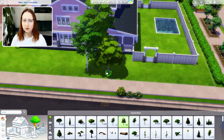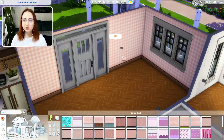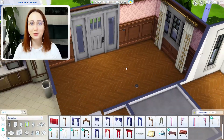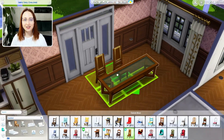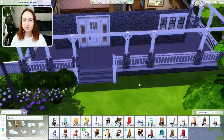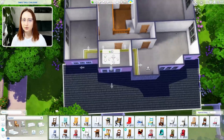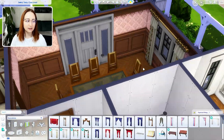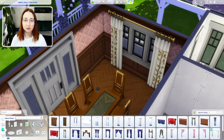All common areas are downstairs, except for the home gym which is upstairs along with all the bedrooms. All areas flow into one another very realistically in my opinion. So on the inside I start furnishing with the dining room — not with the kitchen as I always do. I thought that it was a fancy house back in the day and the current owners keep it in good condition, so they have a lot of expensive classic furniture and decor. I carried the swatches throughout the house. I used a Seasons set — the big dining table and chairs in this orange wood color with golden accents.